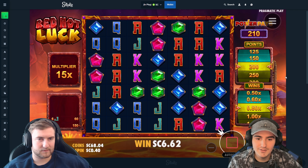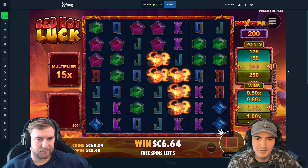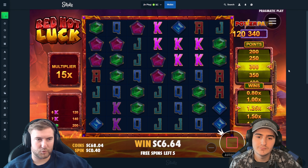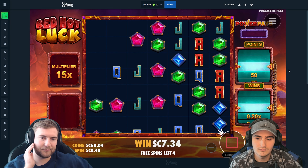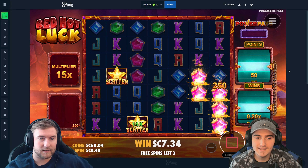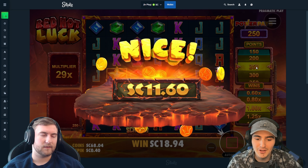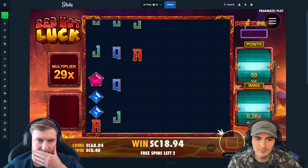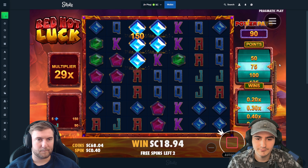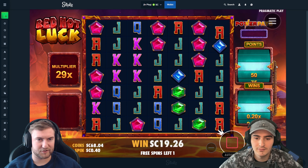Greens — jacks maybe? Kings hit — nice, good call! Multi getting up there. The dead spins are killing us. 14x, huge — build it more, build it more! We have a 30x now, but we have like three spins left. Three spins — jacks, that's huge, we gotta drop in a multi though. This slot is really fun to watch. It's slow but not too slow.